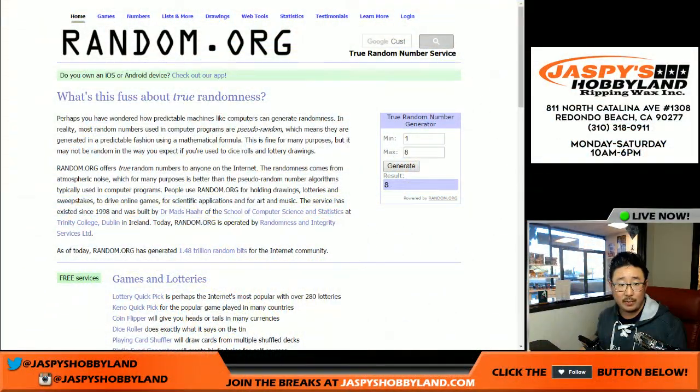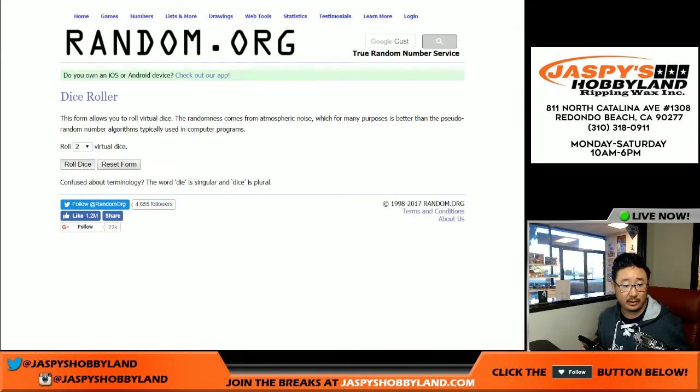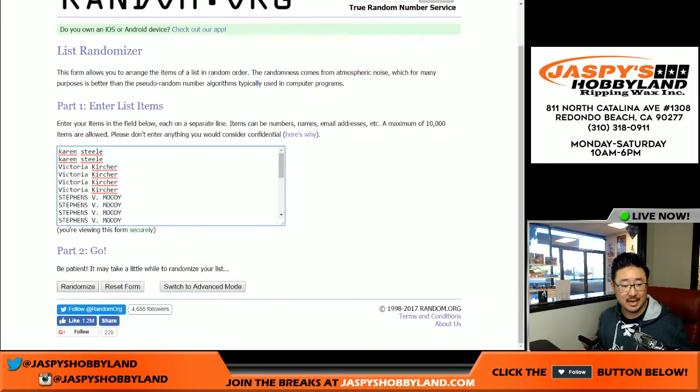Now we'll go back to random.org, randomize these names, and we'll randomize the numbers and break these alphabetically. So let's roll the dice — seven times: four and a three for each list. Names first.